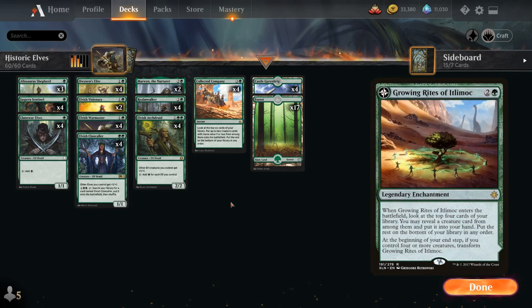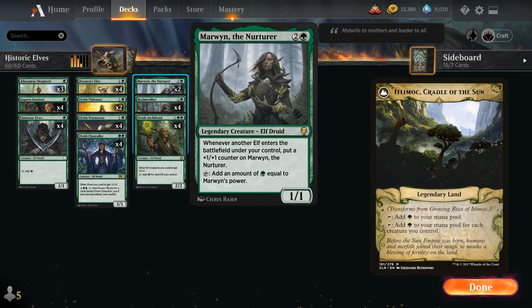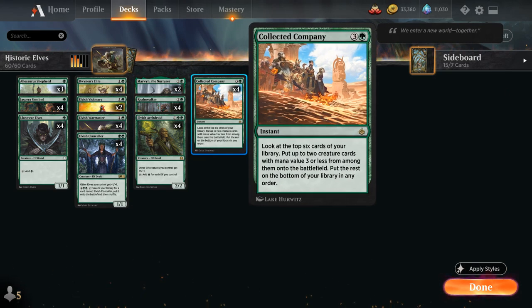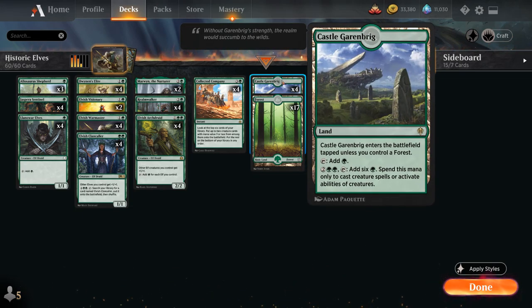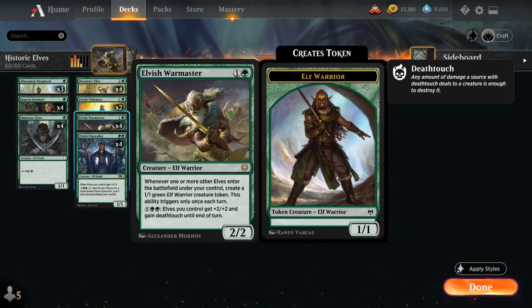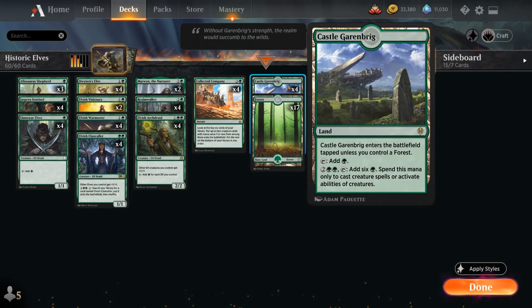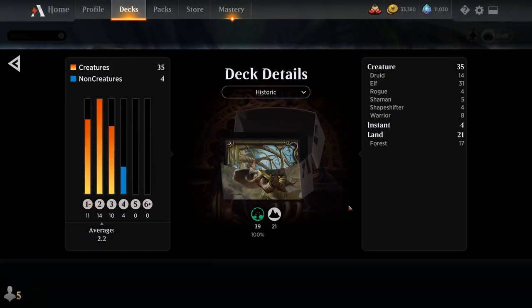You could play Itlimoc, Cradle of the Sun as another way to generate a ton of mana, but Marwyn kind of fills the same role and we can also hit it with a Collected Company. The mana base is also very important — includes 17 Basic Forests and 4 copies of Castle Garenbrig, which cannot be underestimated in this deck. Getting up to 6 mana to activate abilities means we can potentially activate our Clancaller or Shepherd a turn sooner, and it's also great with Warmaster. So yeah, that's our deck — now let's jump into some games.